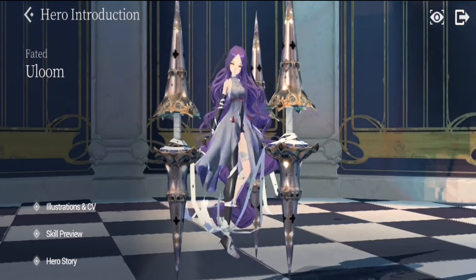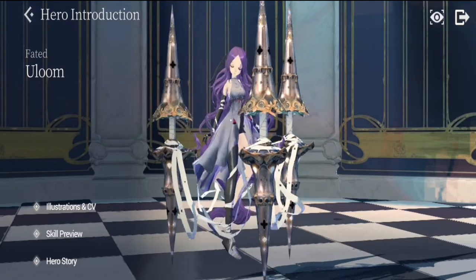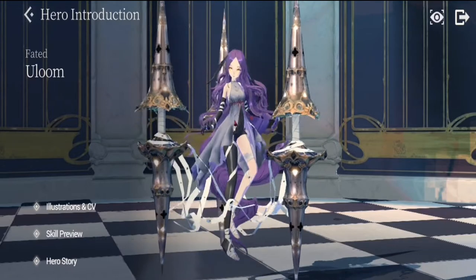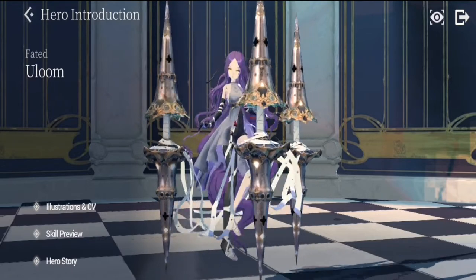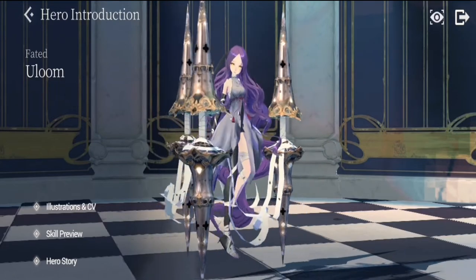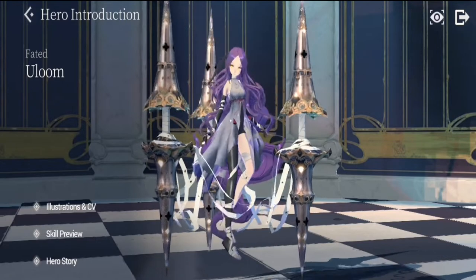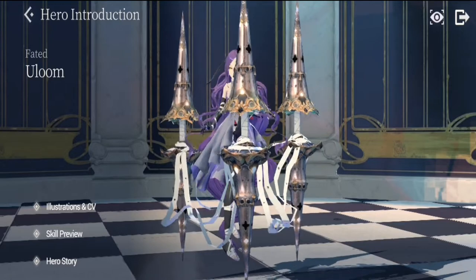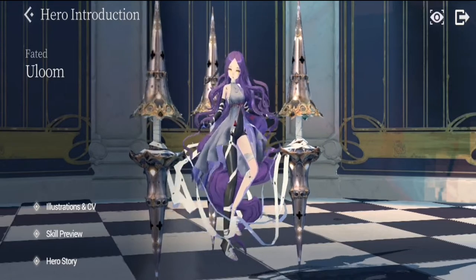I also recently found out that she's good in Core Raid. The Core Raid is usually hard to break multiple Guardian Stones with multiple colors, but Ullum can break random Guardian Stones regardless of color — so you can bring her there and break Guardian Stones of different colors.